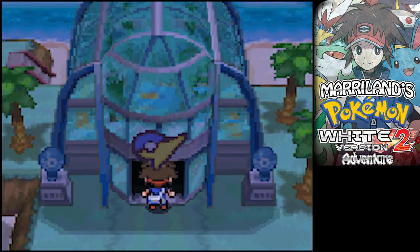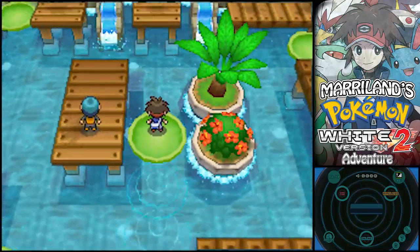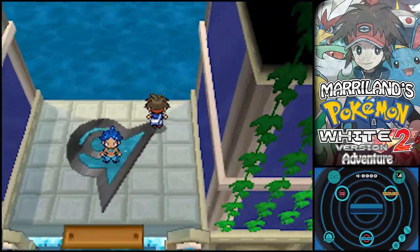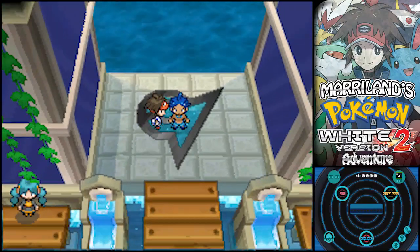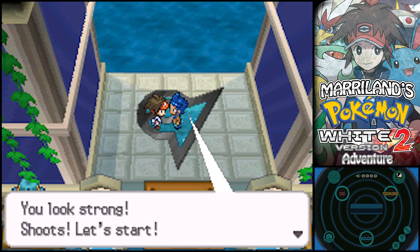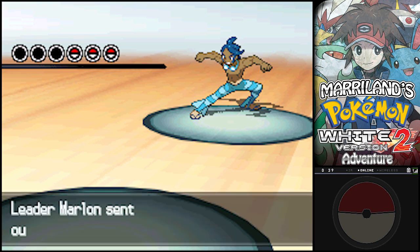Here he is - the last gym leader in the game, Marlin! The Water-type Master! A Grass-type Pokémon, or at least a Pokémon with a Grass-type attack, will be your best bet for your lead. Electric-type Pokémon are pretty good too. Additionally, Fighting-types will do alright against his lead Pokémon. Sup! Here already, huh? You look strong! Let's start! Devin versus Marlin - time to take this guy on! He just jumps in from the water and then goes to scream at the sea!